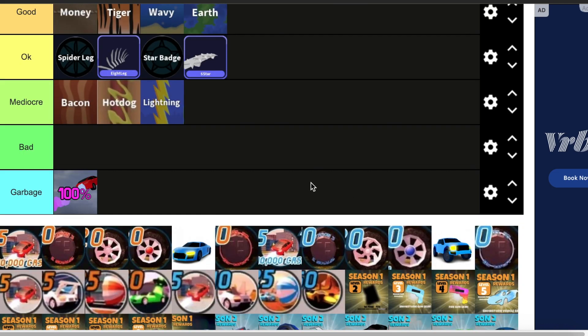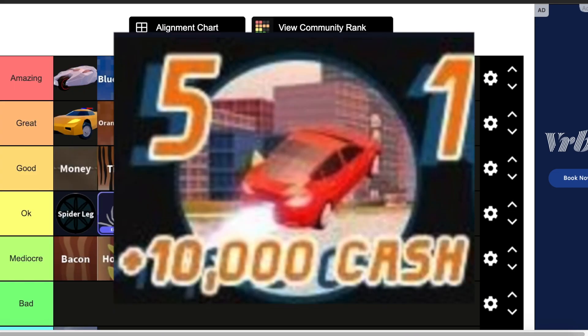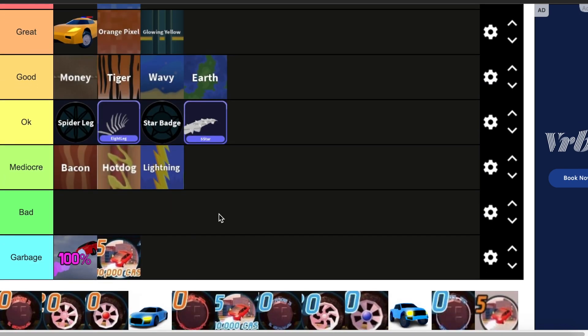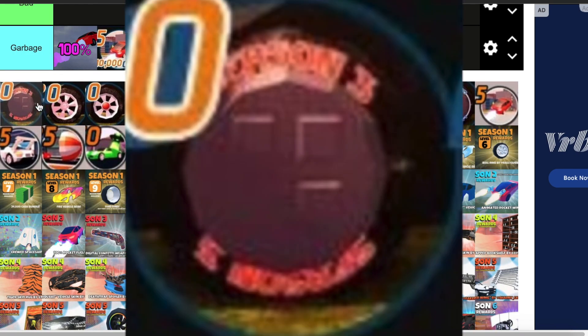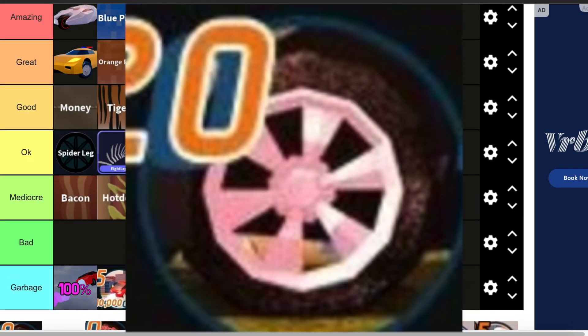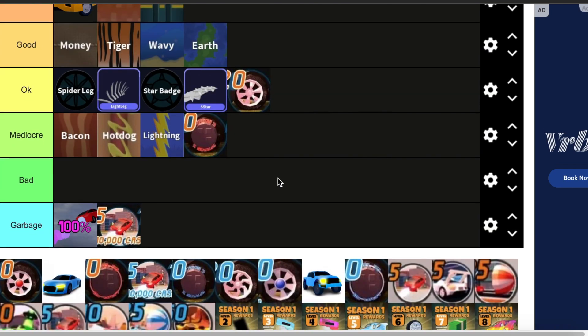Now we move on to OG Season 3. First off, we have Rocket Fuel plus 10,000 cash — this also goes in garbage. I don't like Rocket Fuel as a prize; it just takes up a spot that could be used for something else, and 10,000 cash is unbelievably easy to get. Then we have the Season 3 tires — I'll put them in mediocre. I don't really care for tires. Then we have these rims — I don't remember the names of them, but these are okay.